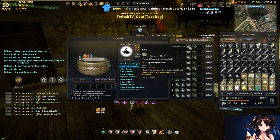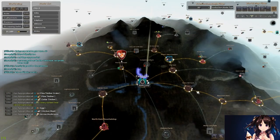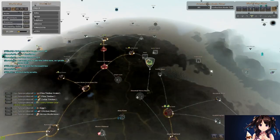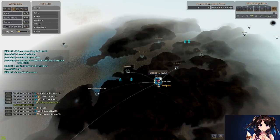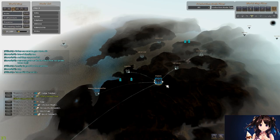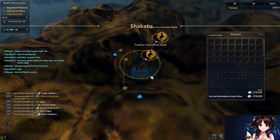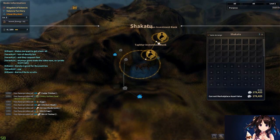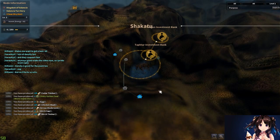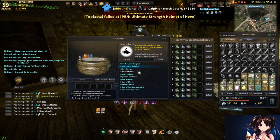Salt is very easy to get — just buy it from an innkeeper. For weeds, I do a lot of farming so I get a lot from that, but if you don't farm you can always collect weeds from any bushes. Shikaru has a lot of weeds and is definitely a place I'd recommend. Around the elephant zone in Shikaru there's a lot of water and the bushes there give a lot of weeds, so that's something you can look into for fast gathering.